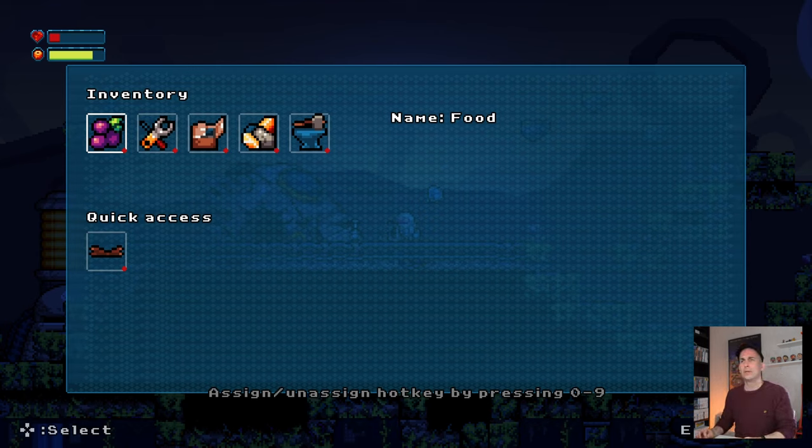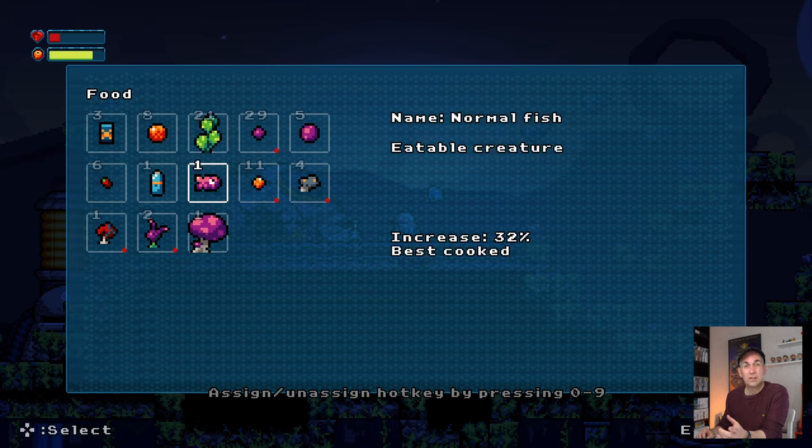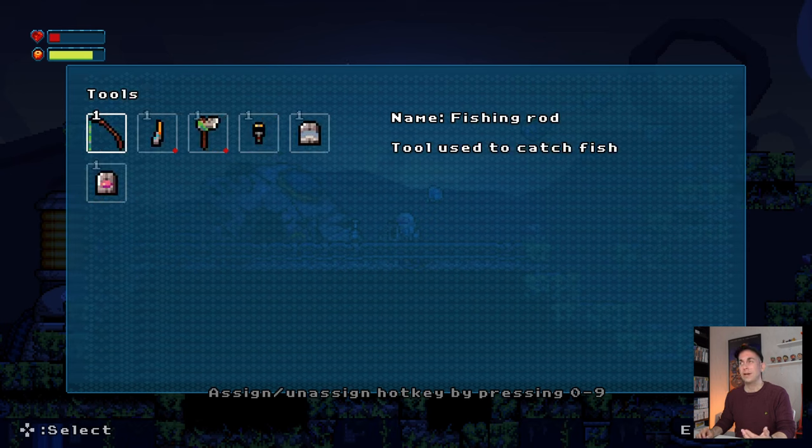Let's dive into food. You'll notice you can see the increase to your health if you eat these things. Also, if it's best to cook it — like a fish or a mushroom — it will add that note too. There's more information on the right side of the screen to help new players ease into the game and understand what's happening.